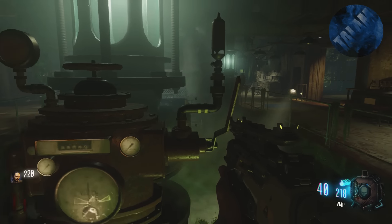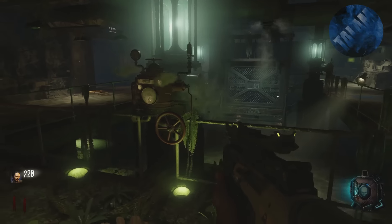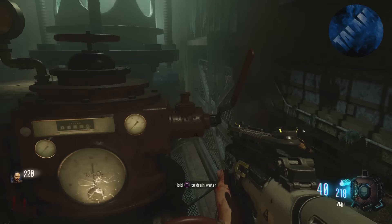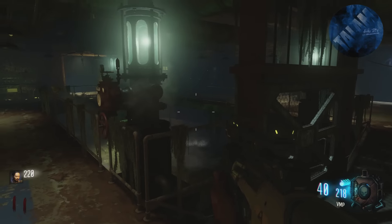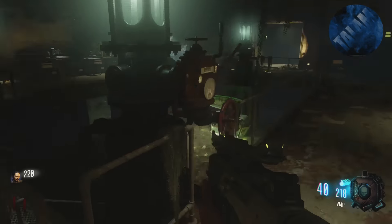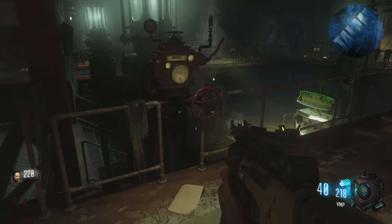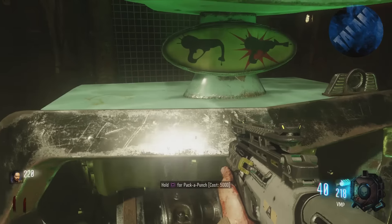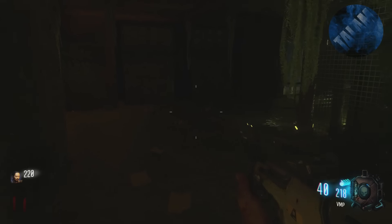Welcome everybody, it's Tom, and today I'm going to be showing you guys how to get to Pack-a-Punch in Zetsubo no Shima. If you've played the map any, you'll know that Pack-a-Punch is easy to find, but how to actually get to it is another story, because the place where it is, it's flooded and blocked off. So I'm going to be showing you how to un-flood it and actually Pack-a-Punch your weapons.